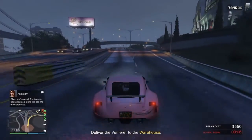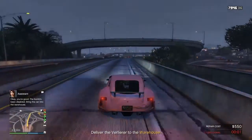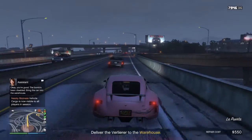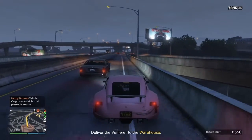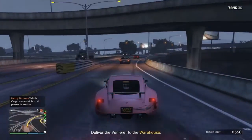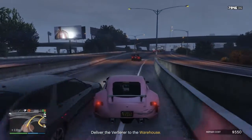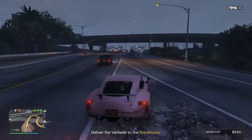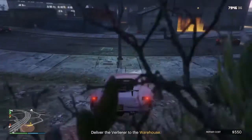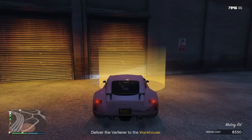Now she's telling me the bomb has been disabled and all I have to do is bring the car into the warehouse. At least they were cool enough to not let other players see your car while you were driving and dealing with that bomb — you don't become visible to all the other players until after the bomb is disabled. Next I'll show you how you can pick it up with a Cargo Bob and avoid the bomb altogether.